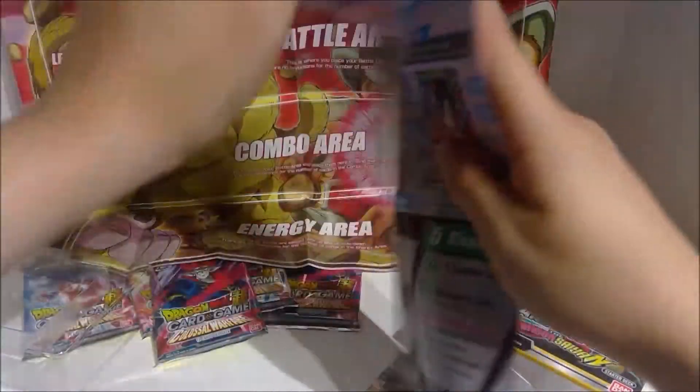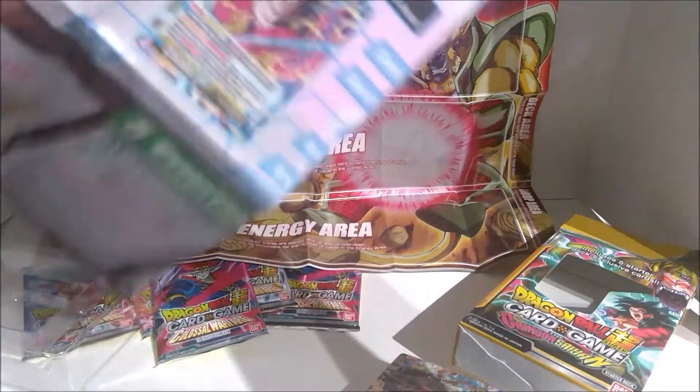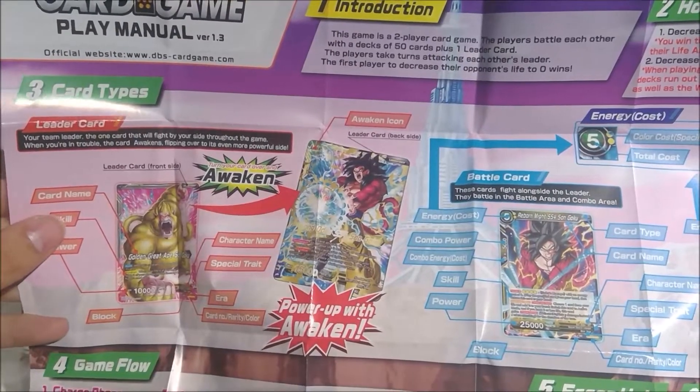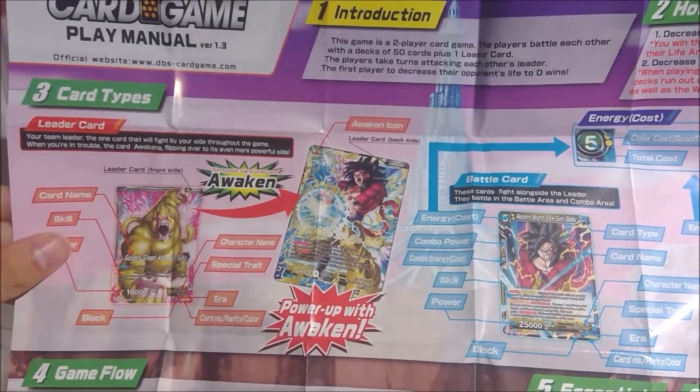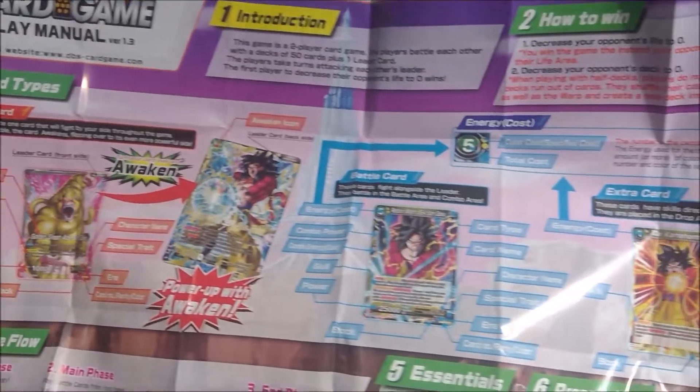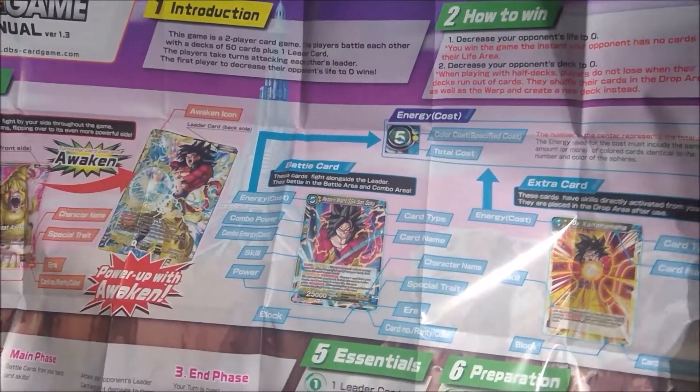It's been so long since I've actually played, I actually need a refresher. Play manual version 1.3. Because there's a lot of new stuff that I've been trying to keep track of, but I haven't really looked too much into. There's a bunch of new keywords and abilities, and I think there's like a remove from game zone now.